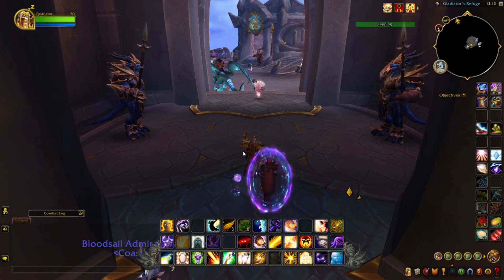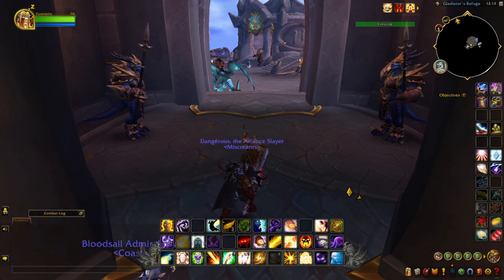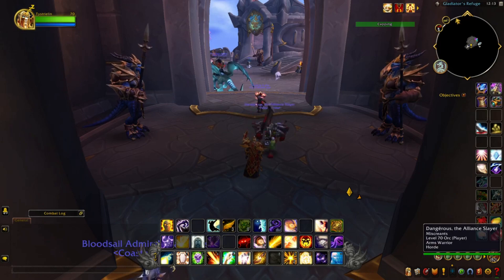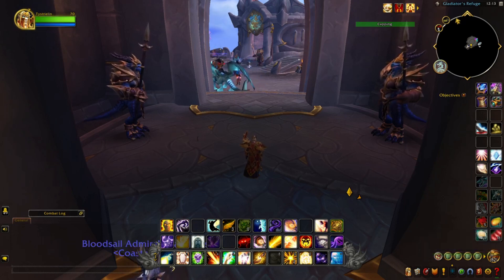A brief description of what macros are: macros are bodies of instructions that, when pressed, create and execute a certain task. A simple arena macro that is often used is the arena one, two, and three targeting system for quick target swapping. Without using a macro, a player would have to manually click the enemy character's nameplate, character body, or use tab to target them. By using a macro like slash target arena one and assigning it to a key bind, you can simply press a button and your character will automatically target the enemy player labeled as arena one.